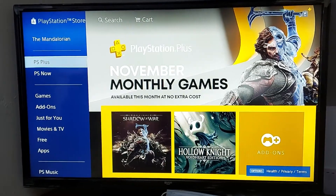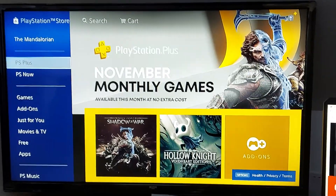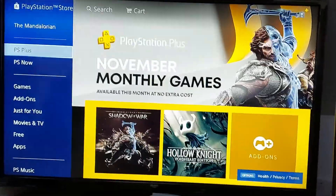Now how do you download them? You want to go onto the store, navigate to where it says PlayStation Plus — which is the page that I'm on just now — and then you want to click on the relevant game that you want to download.